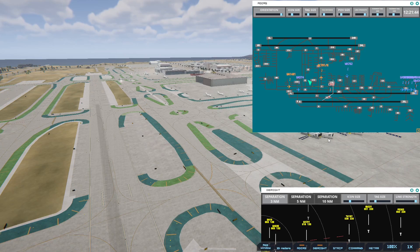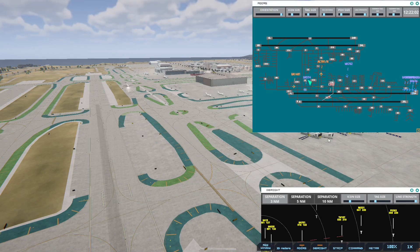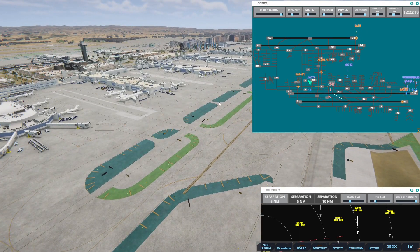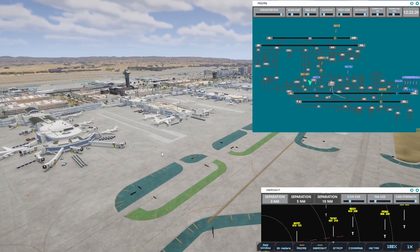Los Angeles Ground, Western 702 ready to taxi. Western 702, runway 25R via Bravo. Transworld 187, runway 25L, cleared to land. I need to make sure 702 gets there before 574 does — I think we'll be okay, but Bravo is a fast taxiway, so I do need to be careful.